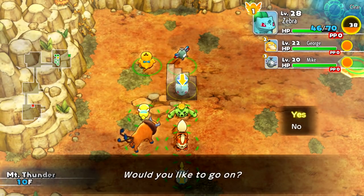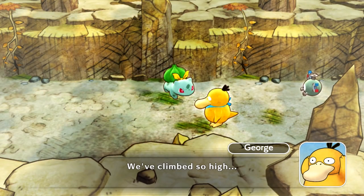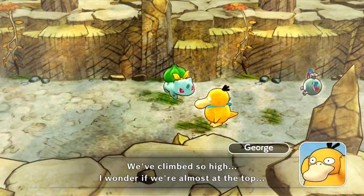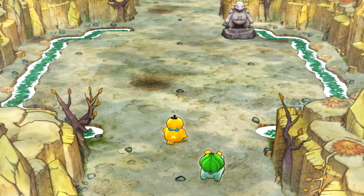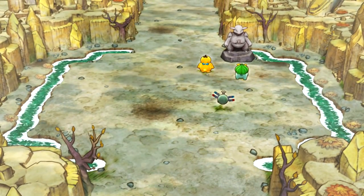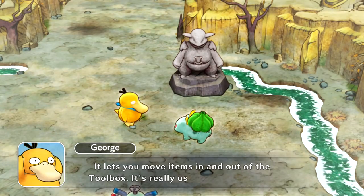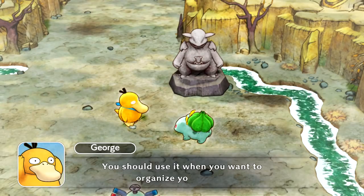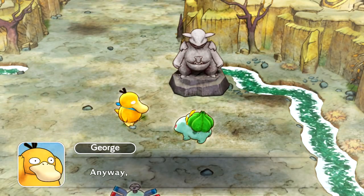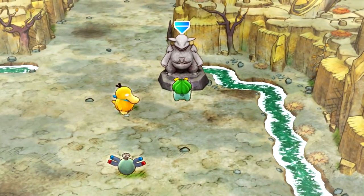Wait — we've climbed so high. I wonder if we're almost at the top. There's a Kangaskhan statue! This is a Kangaskhan statue — it lets you move items in and out of the toolbox, which is really useful on adventures. You should use it when you want to organize your items. So this is like a halfway point. We can deposit or withdraw items. I don't need the gravel rocks — this is basically the same thing as the Kangaskhan storage.